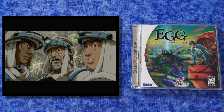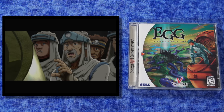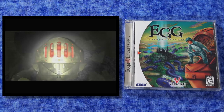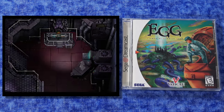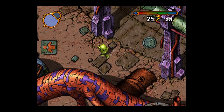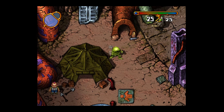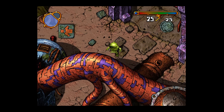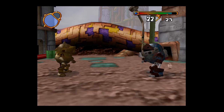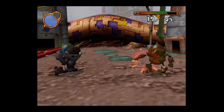This is an interesting one called EGG — which stands for Elemental Gimmick Gear — a really beautiful and interesting game. You play as a guy who has been asleep for something like a thousand years, and he wakes up in this steampunk slash post-apocalyptic world and pilots a little personal mech around. The graphics are absolutely beautiful, and when it goes to combat it goes into full 3D. It's a unique action RPG that only came out on the Dreamcast.